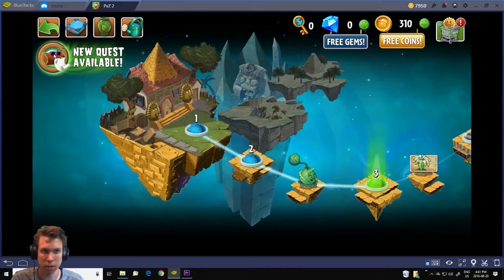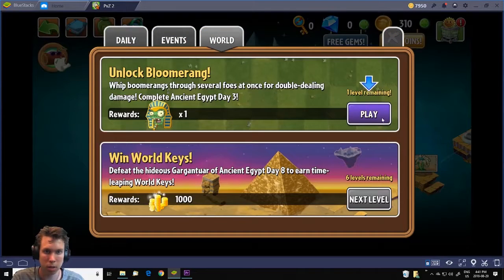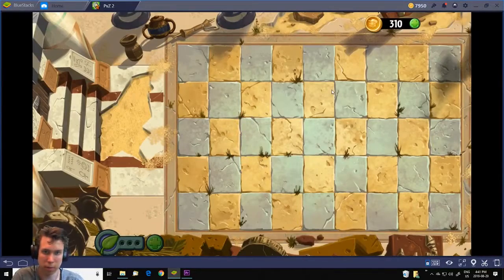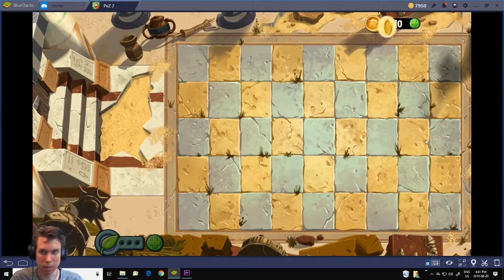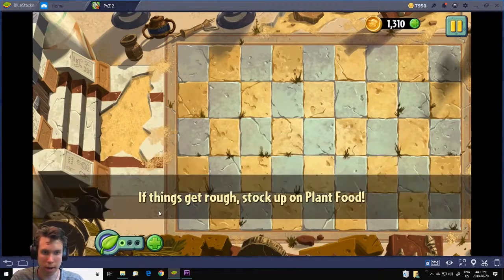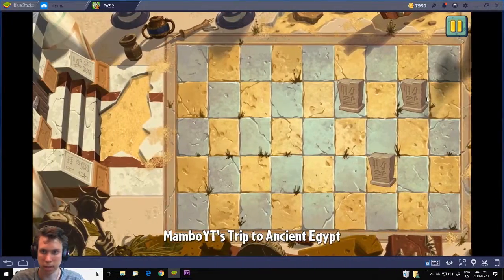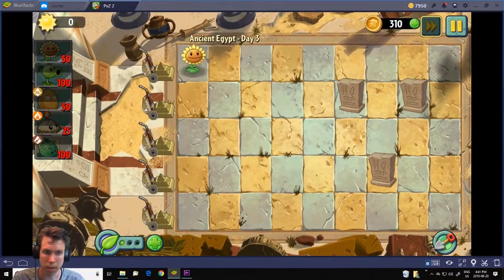Let me check out the quest log. Oh, we can unlock boomerang — we can play that. Okay, so you have some coins and we can spend a thousand to give them the plant food. These things here are tombstones — pea shooters can't shoot through them.